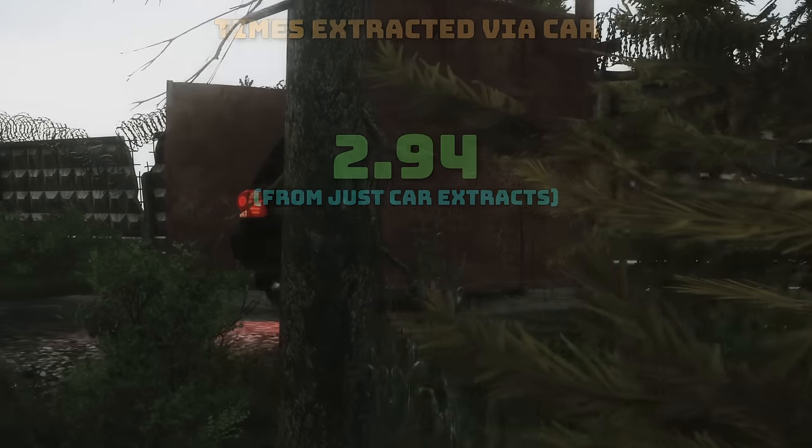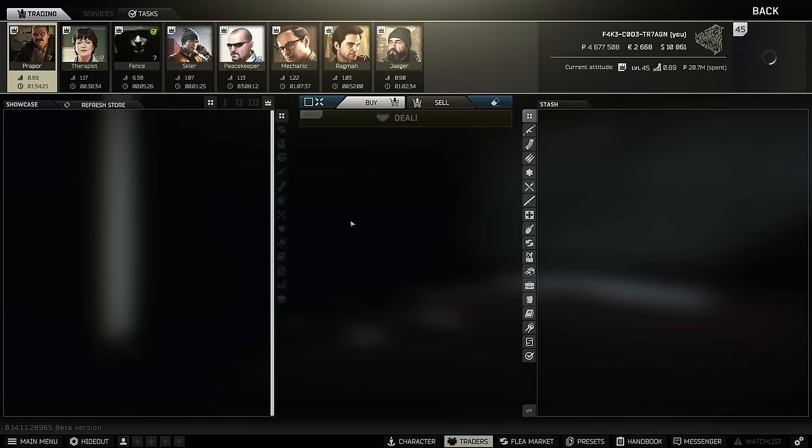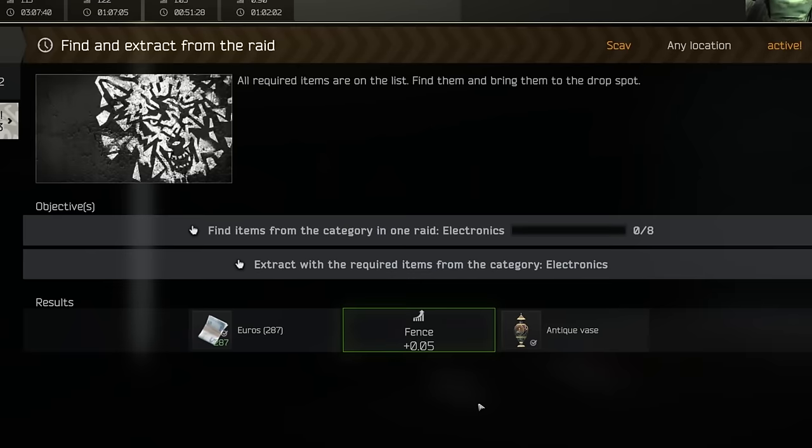Once you've built Intelligence Center 1 in your hideout, Fence will start giving you daily tasks. These tasks usually come with a small amount of rep, anywhere between 0.01 and 0.05. These tasks can be completed on your scav and can be worth doing if you get lucky.